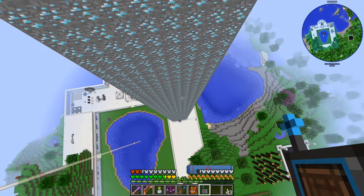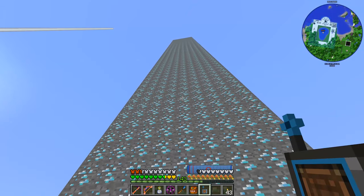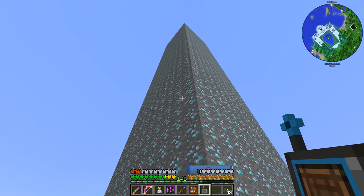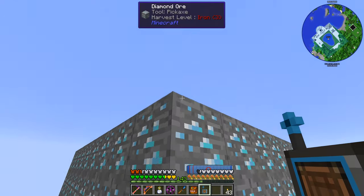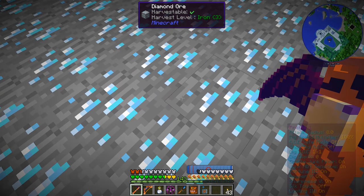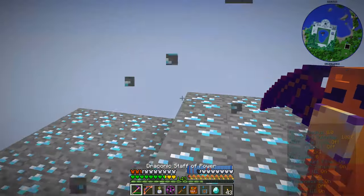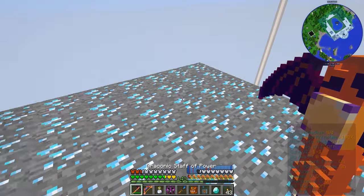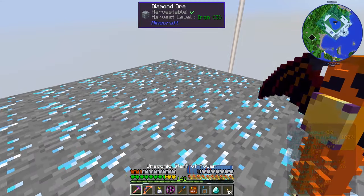We now have a very tall column of diamond ore blocks. The next step is to go all the way up, get into the very center of it, vein mine all the way down, and repeat. This is going to save so much time compared to placing blocks manually. It built all the way to build height — about 170 blocks tall from Y70 — and this will be a lot of fun, though we're going to have a ton of dropped entities.